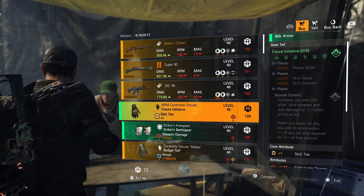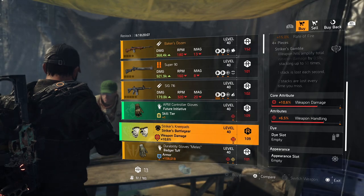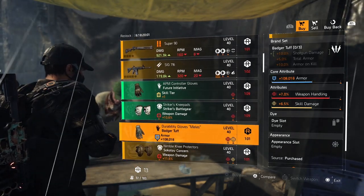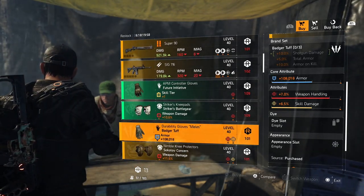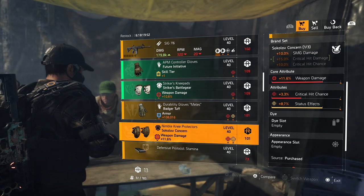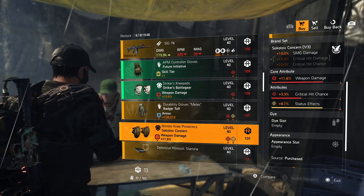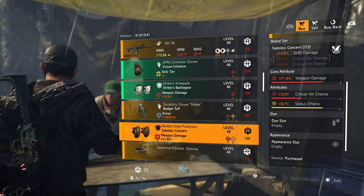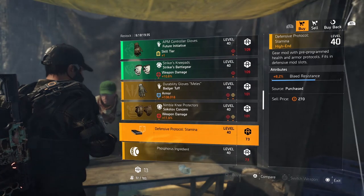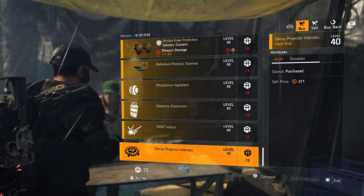Over to the Future Initiative — just craft this, guys, never buy it. The Striker's Battle Gear — way too low and has weapon handling on there, no thanks. Badger Tough: rainbow roll, no thank you — weapon handling, skill damage, and only around 100k armor. Knee pads from Sokolov: status effect on there, 11.6% weapon damage, and a little bit too low on critical hit chance. You could boost this in the future, but it's a bit too expensive. No mods in the DZs — way too expensive, go for the open world.